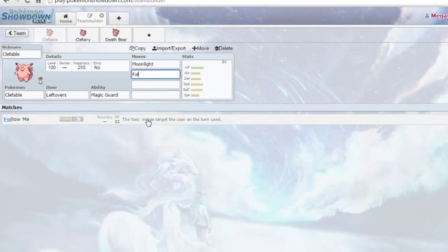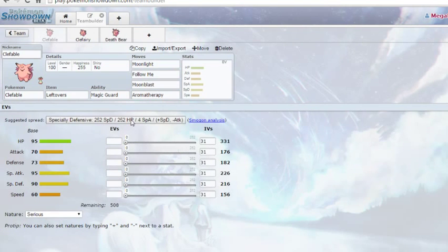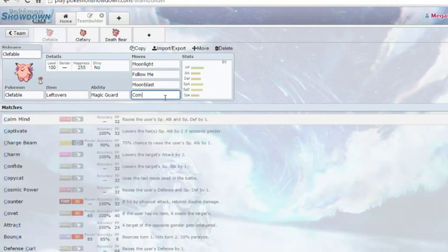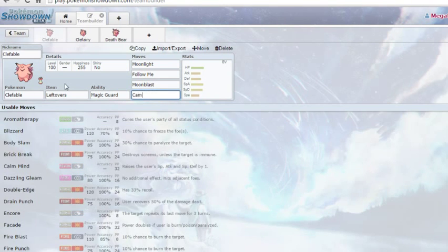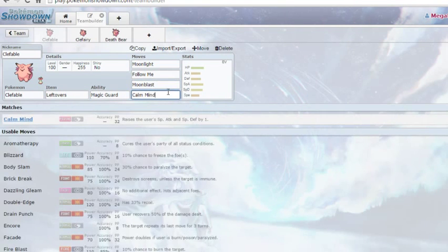Follow Me is the standard when it comes to Clefable. Moonblast so you're not taunt bait, and maybe something like Aromatherapy — Aromatherapy is really good for clearing all the status conditions on your team. We also have Cosmic Power to raise your defenses by one if you want the setup game, or Calm Mind for special defense and special attack if you want that Moonblast to have a little more oomph.